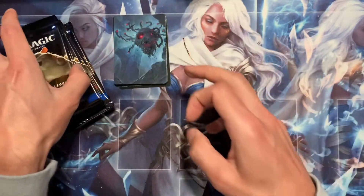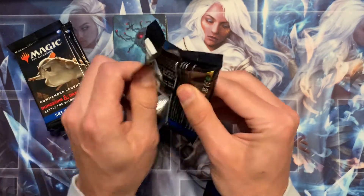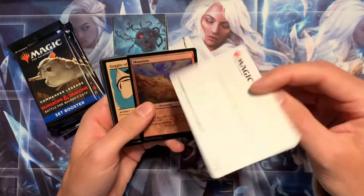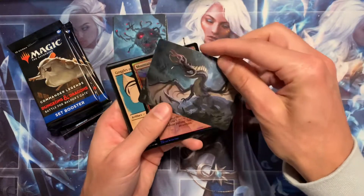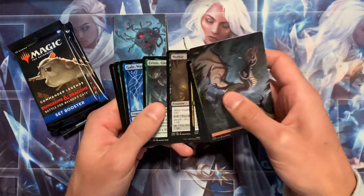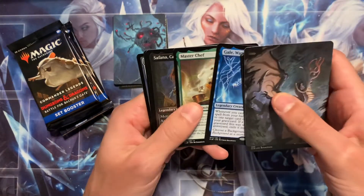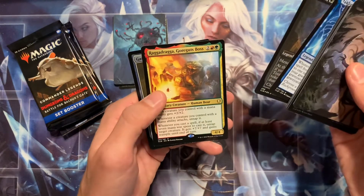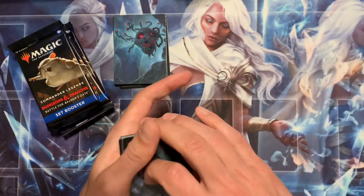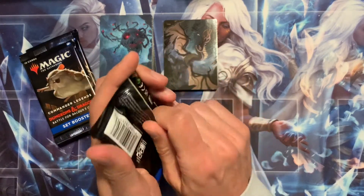This next one's for Tyler J. Good luck, Tyler! A nice foil mountain there, and I like this art card — the brain stealer dragon. Gale, Waterdeep Prodigy for the first rare, a master chef, a Raggadragga for a double rare pack, a foil Gate Colossus, and no list card. You're gonna get that entire pack, Tyler.